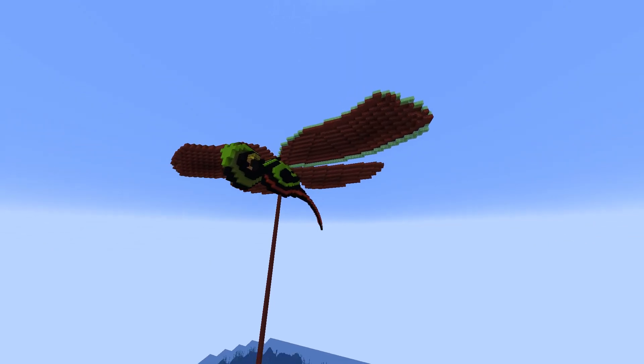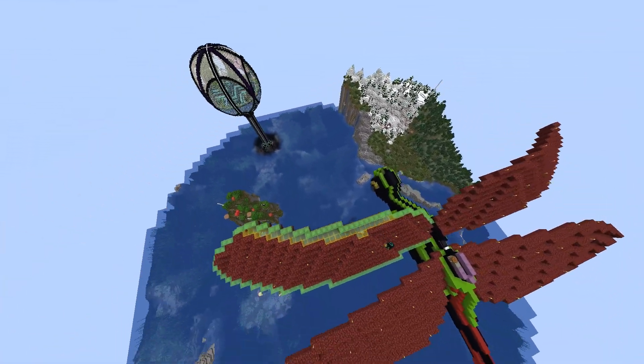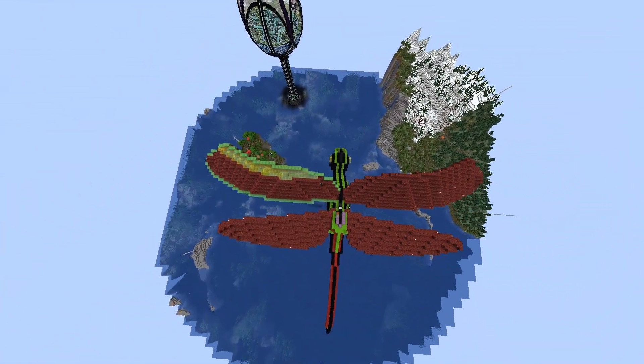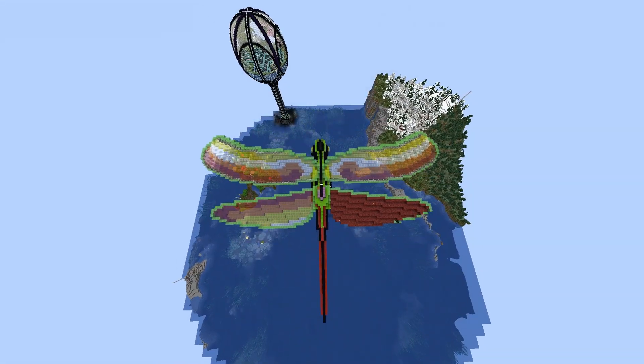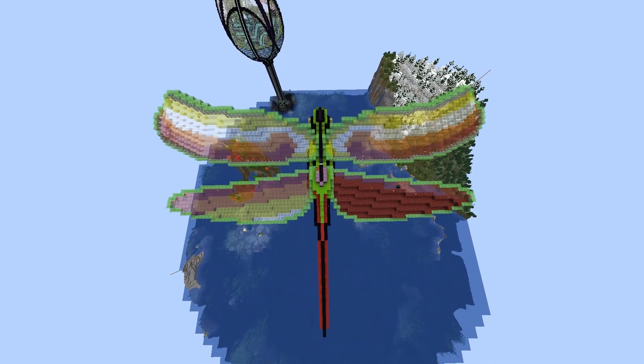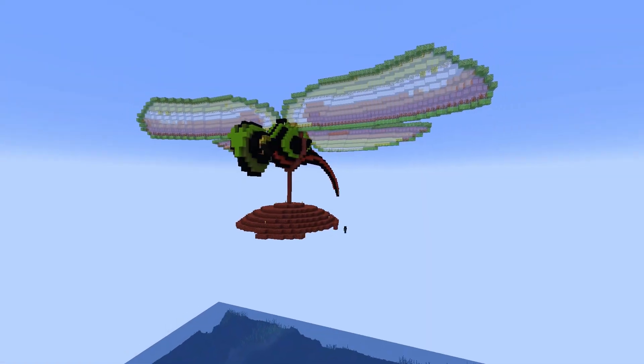Today I'm going to work on the big dragonfly with his own dome. Now on this server it is a survival server, but I do have the fly perk, and the reason is I just love to build things in the sky — and it's just faster. If I just have to tile up and down or make platforms, it's just going to cost me a lot of time.